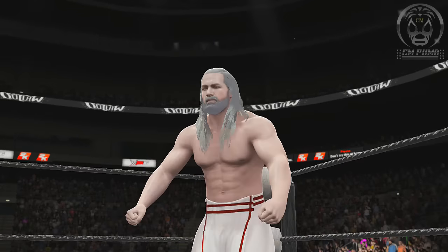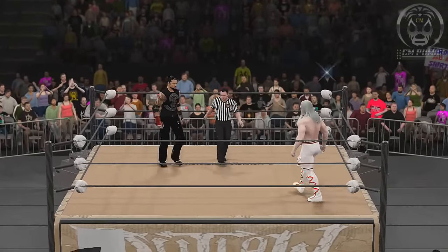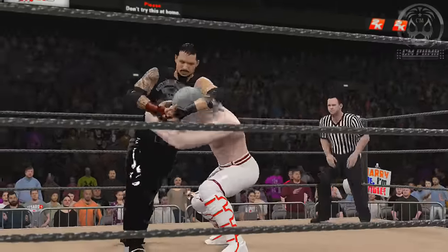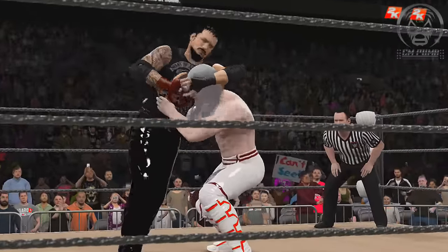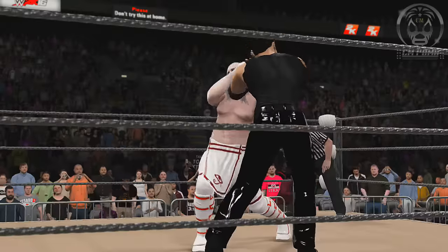Jayden Blake, Adam Wolfe, round one. I think this is the fifth matchup in this tournament. They're going to hook up in the center of the ring. Blake's now with a headlock on Wolfe. He switches it up, goes to the little arm bar there.